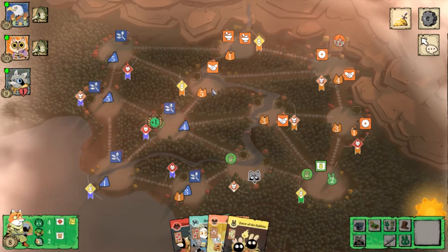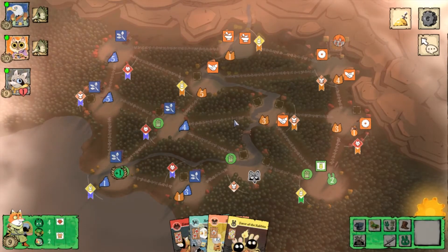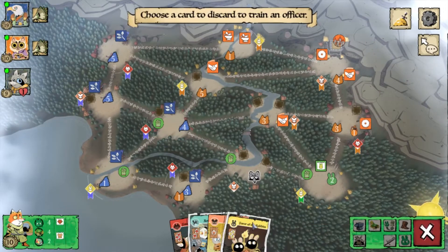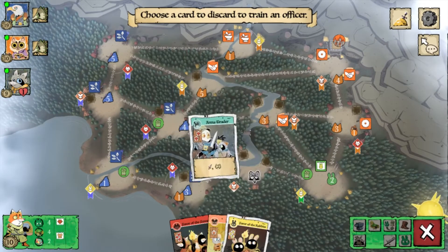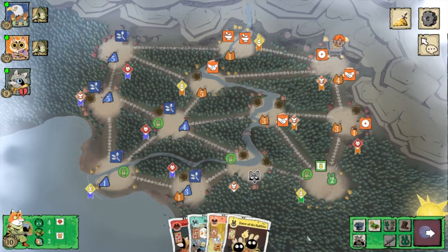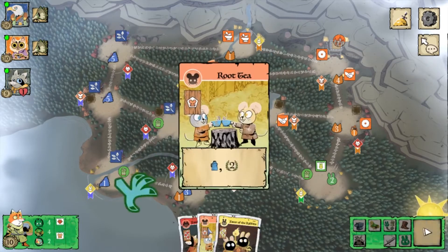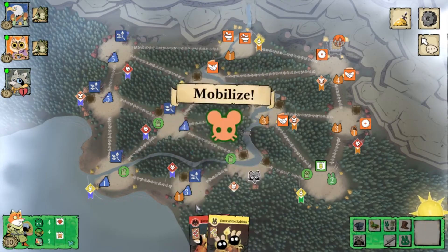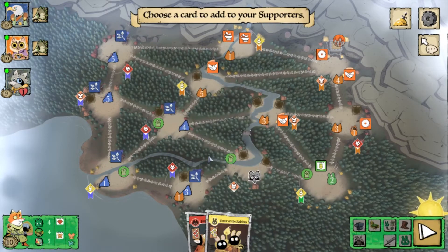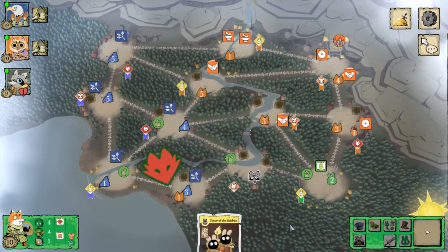I think Woodland Alliance is the strongest faction to play in a public match, simply because there are still a lot of new players in many games without a proper matchmaking system. Woodland Alliance is one of those factions that more often than not, people don't know how to play against it. And many times the mistakes they make actually help you towards your victory condition.